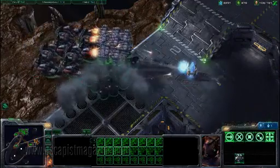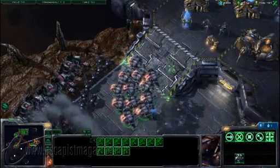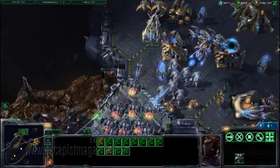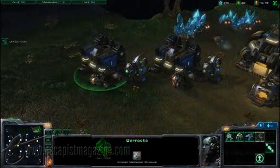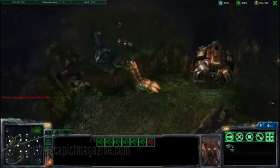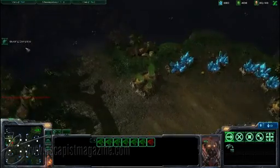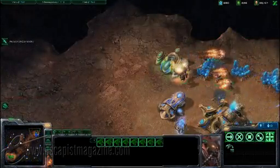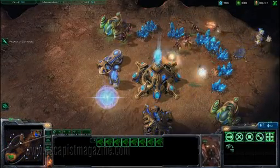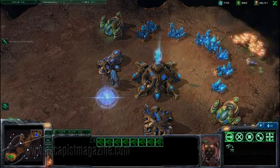Enough about buildings, though. This isn't Sim City — this is war, dammit! With the Terran race's medium-cost units, you have plenty of choices in how to approach combat. One particularly effective new unit in StarCraft II is the Reaper: a jetpack-wearing infantry type that can tear across the map at high speeds and leap over cliffs in a single bound. Catch an enemy off-guard and it's possible to destroy many of his harvesting units before he has a chance to react, drastically reducing his production capabilities.